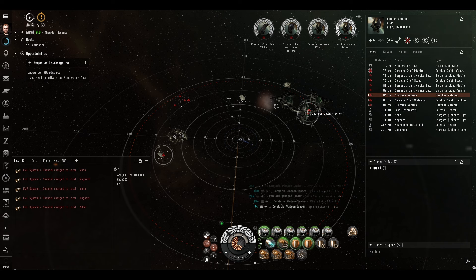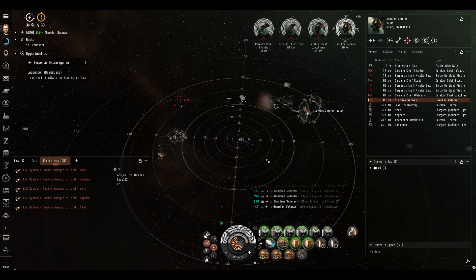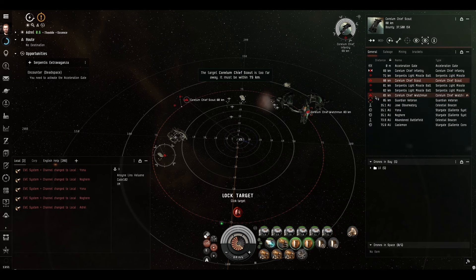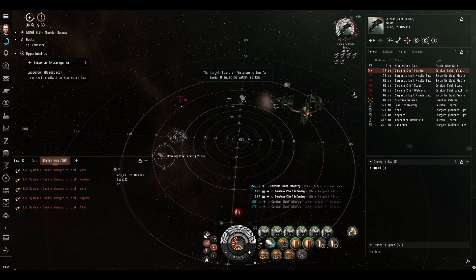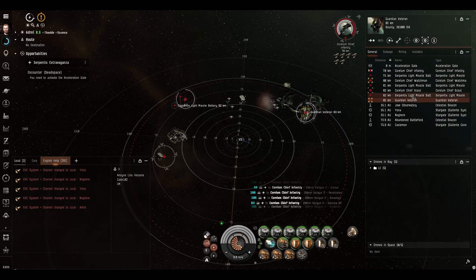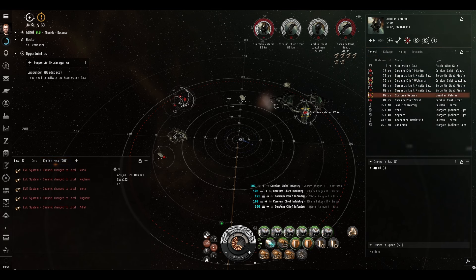I'd quite like to get rid of these little frigates next, so let's do that. Thorium ammunition is really good. We might as well take the time to destroy all the missile batteries as well - they're not going to take long and they'll give us a little bit of money. So we might as well do a full clear.